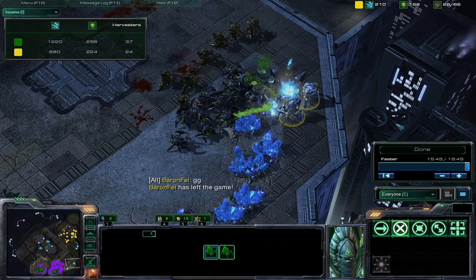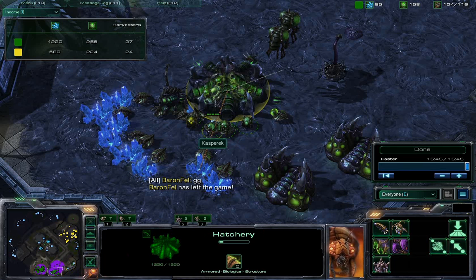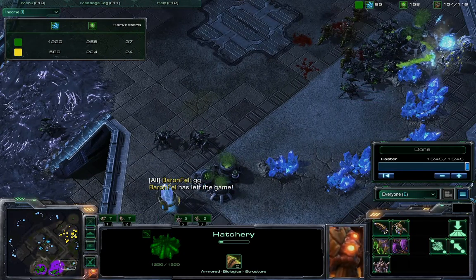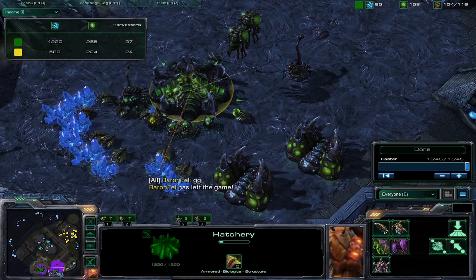Baron Fell has left the game and will be losing this series 2 to 1, going into the losers bracket. Kasprik's play in this game was phenomenal defense. Going for those hydralisks instead of roaches really helped him out in defending against the gateway push. Hydralisks are so good against purely gateway units until either the High Templar or the Colossus come out — until then, hydralisks do so well with their range upgrade. And if you can't force field the hydralisks perfectly with a gateway army, you will not win that engagement, especially when hydralisks outnumber your gateway units. Thank you for watching, congratulations to Kasprik, and good luck to Baron Fell in the losers bracket.